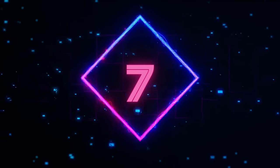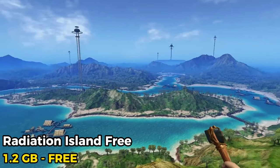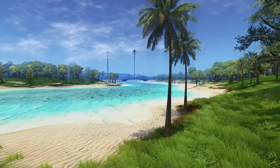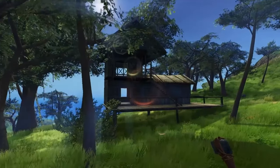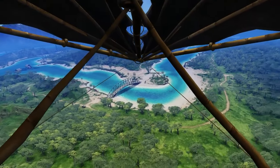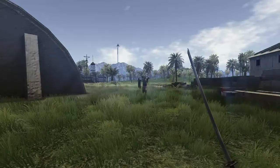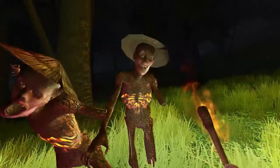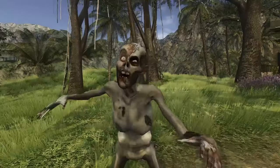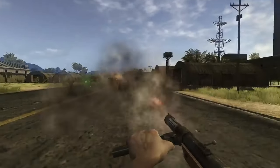Number 7: In Radiation Island, you are one of the survivors of the experiment and you have to find a way to get back to your own world. But first, you have to survive the dangers of the island, which include radiation, zombies, wild animals, and other players. Radiation Island has a lot of depth, variety, and challenge, and it is also free to download and play with some optional in-app purchases.